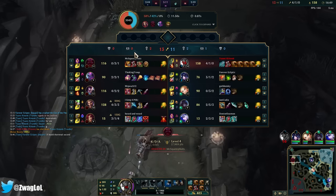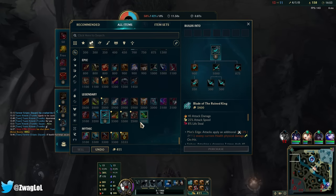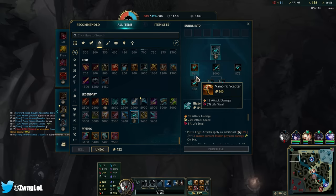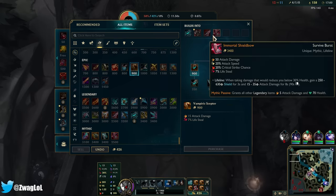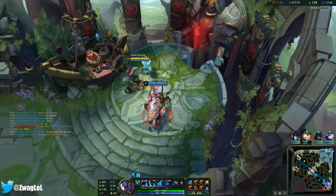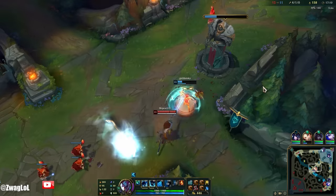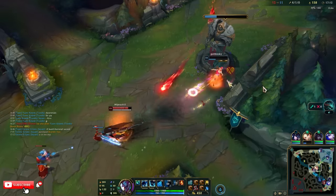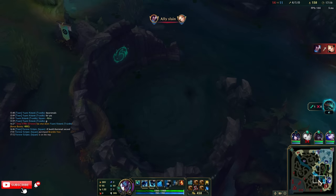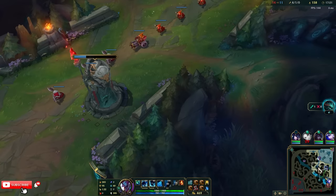I could do Bloodthirster, Ravenous Hydra, or I could get a Mythic — Steraks. That would save me versus Evelyn. I guess I'll just get Steraks. I think she can live here. We can go to Dragon. This is a fat wave though. I don't know if we'll even win the Dragon fight.